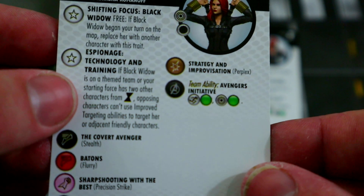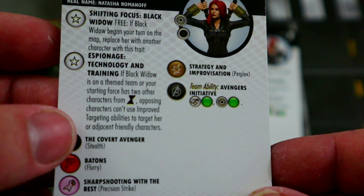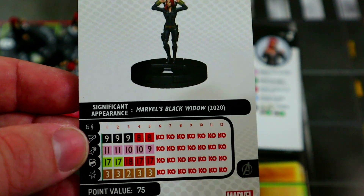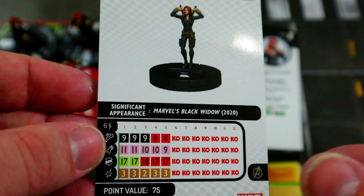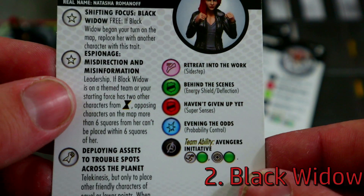This one's my favorite because of her trait: if she's on a theme team or you have two or more characters from the Black Widow set, opposing characters can't use improved targeting abilities to target her or friendly adjacent characters. With stealth, if you have any other friendly characters with stealth, they can't see through stealth, through characters, through elevated or blocking terrain — anything. She's also a good attacker: perplex helps, precision strike is really good.